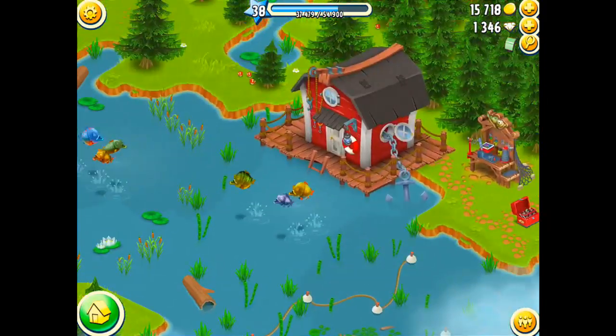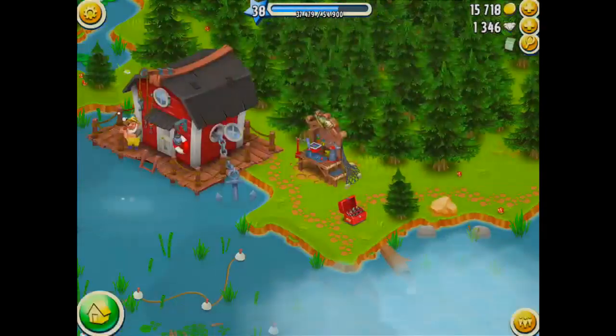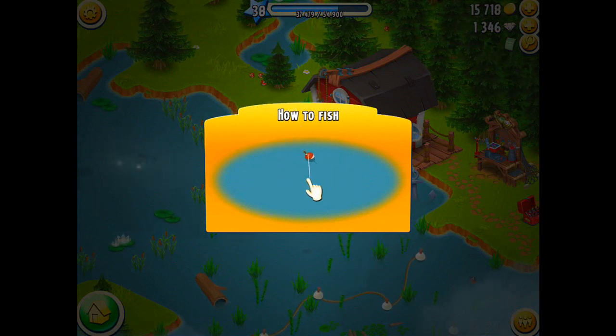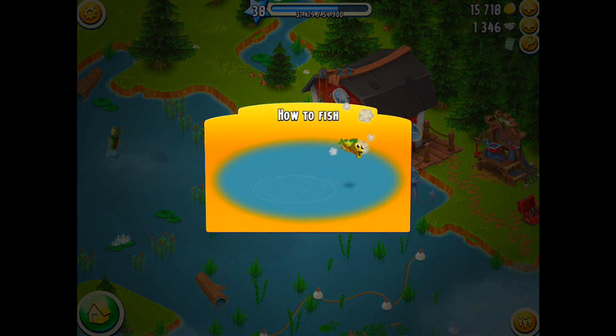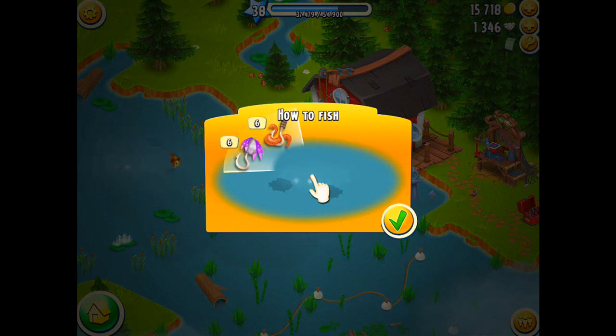Once you build it, you can go to the brand new area of Hay Day. Once you get there, you get this little guide teaching you how to fish. It's pretty simple — you just grab which lure you want, put it in the pond, and try to control the fish to get into the little circle. Make sure you keep it green, and then you'll be able to get some fish.